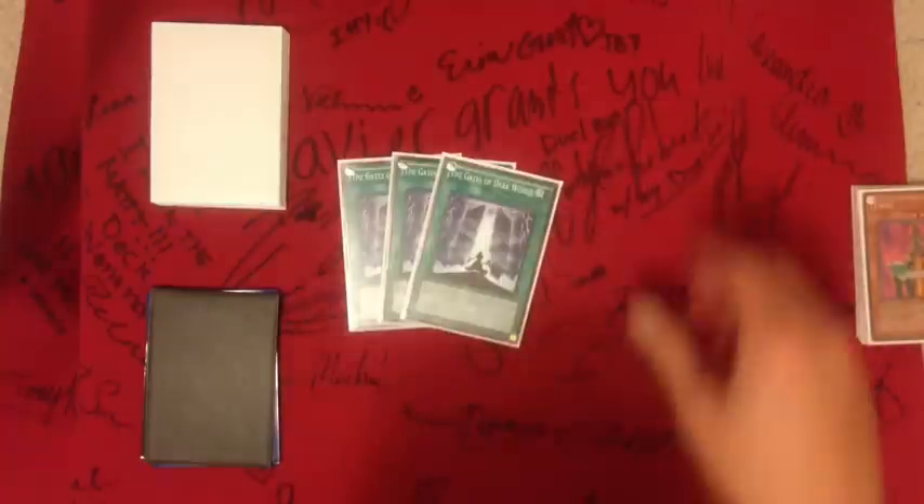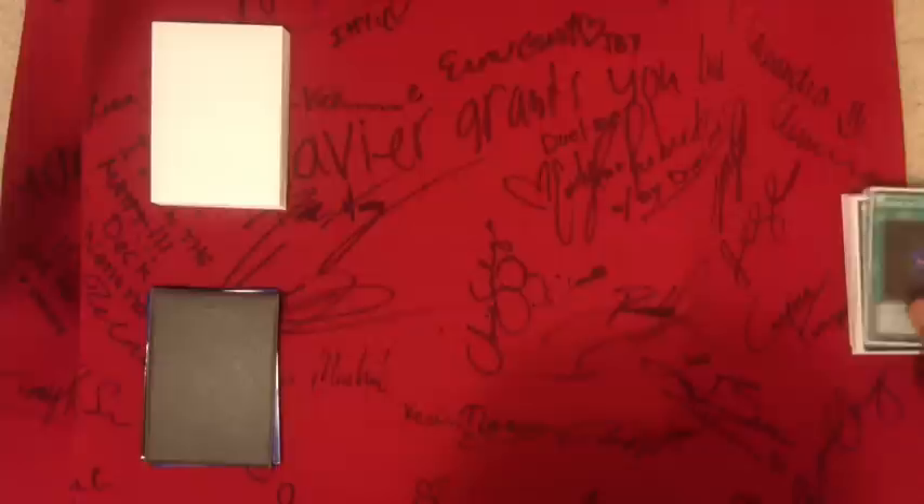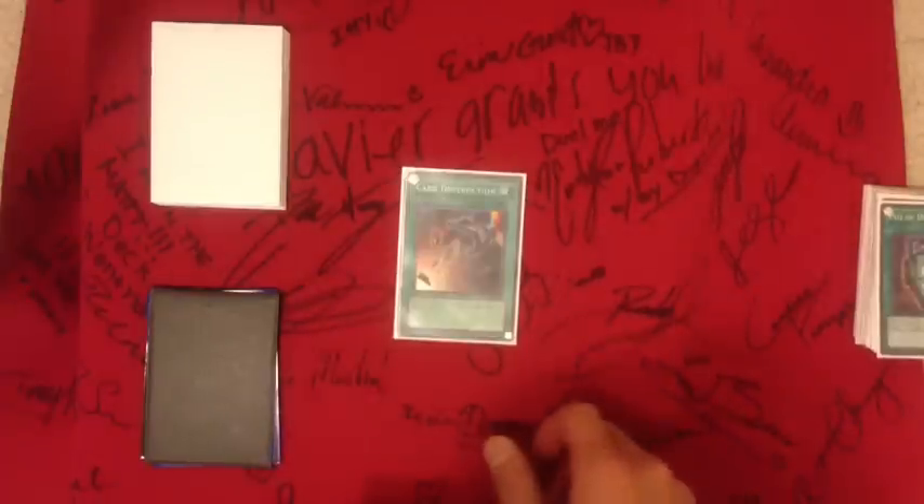Against Dimensional Prison, Sakuretsu Armor, and Mirror Force. For the spells I have three Gates of Dark World, one Dark World Lightning, two Dark World Dealings for draw power, Foolish Burial — great when you have a four-star Dark World monster you can normal summon and easily get Graphos out — one MST, one Heavy Storm, one Pot of Duality, one Card Destruction, and one Monster Reborn.